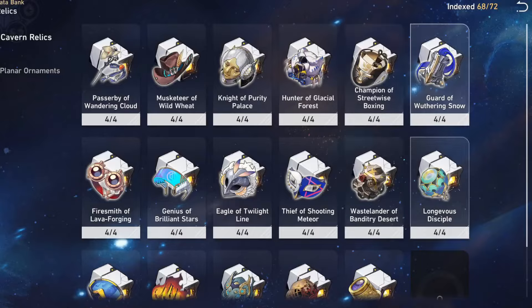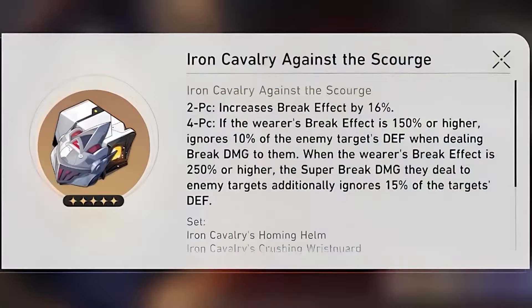Let's go over relics. Unfortunately we cannot farm Firefly's best-in-slot relic set right now — it won't be releasing until she releases in patch 2.3. Relic rolls can sometimes be rough, so we'll probably have to use some filler gear until we can farm better gear for her once she releases.